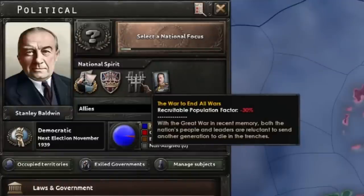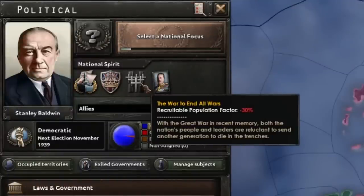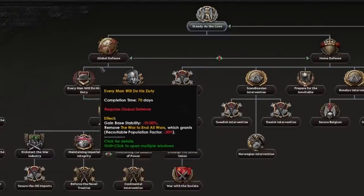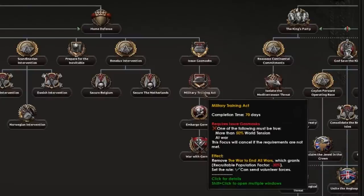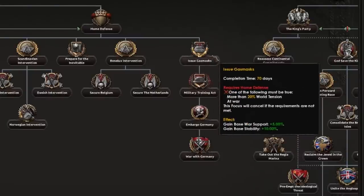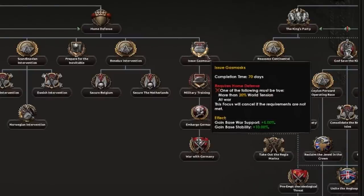The UK has a national spirit called the War to End All Wars, which reduces your overall manpower by 30%. You can remove this in the focus tree by doing the Every Man Will Do His Duty focus if you go for global defense, or by doing the Military Trading Act if you go for home defense. The latter is locked behind 50% world tension, so just make sure you keep an eye out for that one.